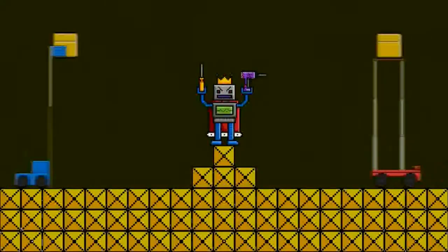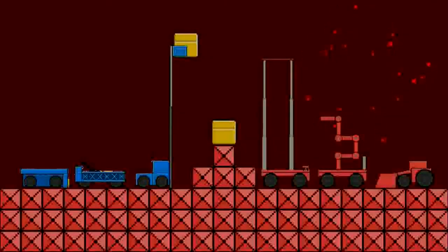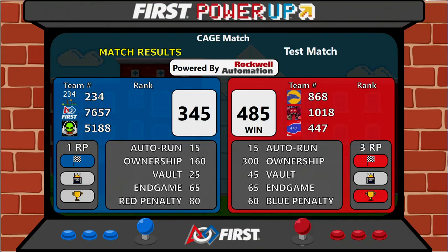And after much deliberation, we have our score. The Red Alliance has won KH match 2018. Red Alliance winning 485 to Blue's 345. Please give a round of applause to the valiant effort by the Blue Alliance. Blue Alliance was 234, 7657, and 5188. And again, congratulations to the Red Alliance: 868, 1018, and 447. Congratulations to the Red Alliance. Thank you.